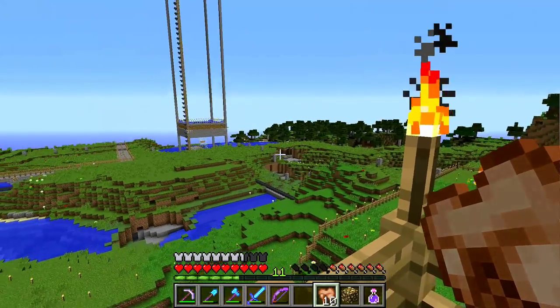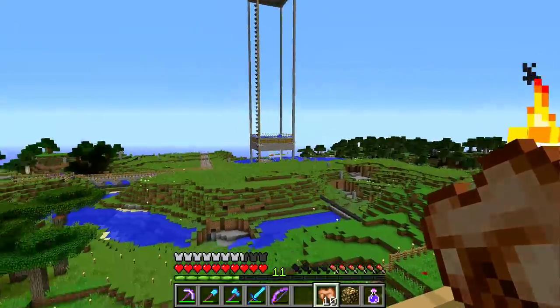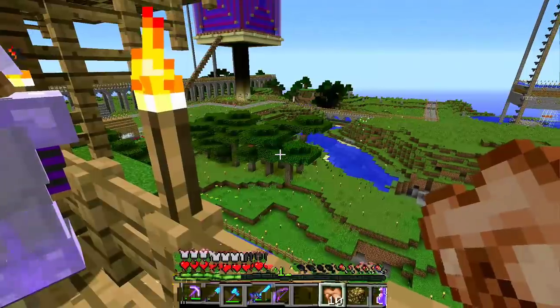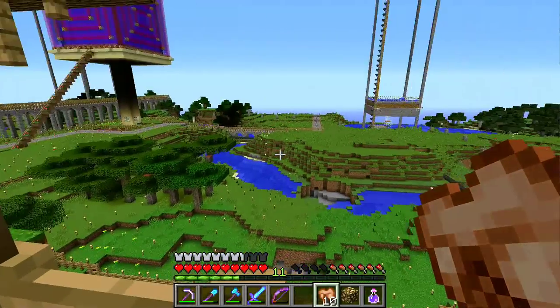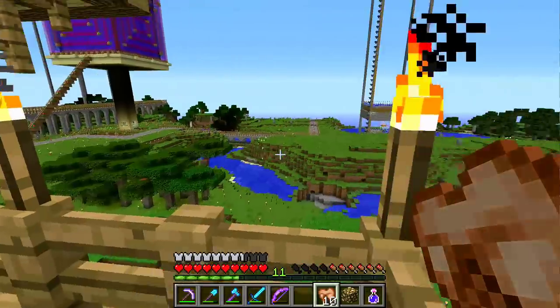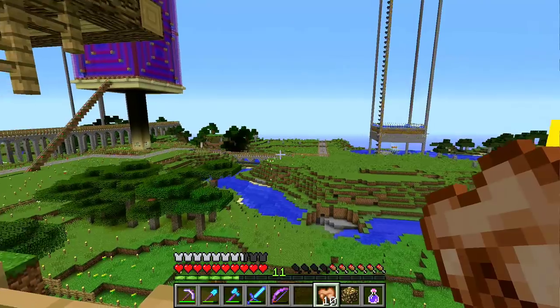We're going to plant a whole load of jungle trees and turn one part into a jungle piece. We're going to try and convert this area into several separate biomes - see if we can represent each of the biomes down there. It might be difficult to do the snowy ones, but anyway, let's have some breakfast.